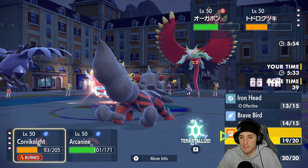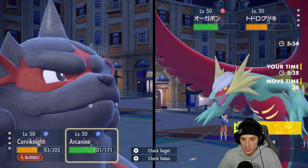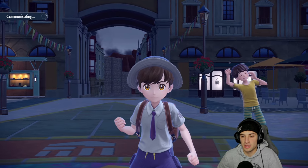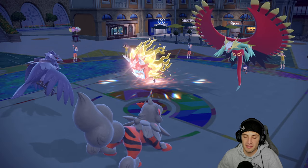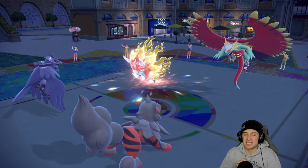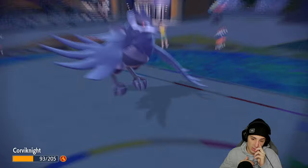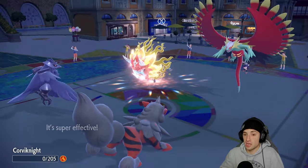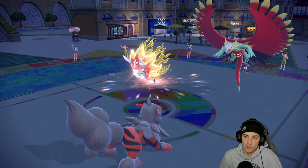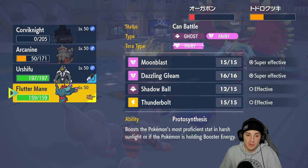With Roaring Moon at minus two on attack, I might swap into Tyranitar — actually that wouldn't have been a bad play. From here I'm just going to double down into Ogre Pon — Rock Slide should do a huge chunk. We're really hoping Spikey Shield doesn't come out. Ivy Cudgel comes out to take out Corvinite. If Arcanine can land this Rock Slide it should KO Ogre Pon and do big damage to Roaring Moon.